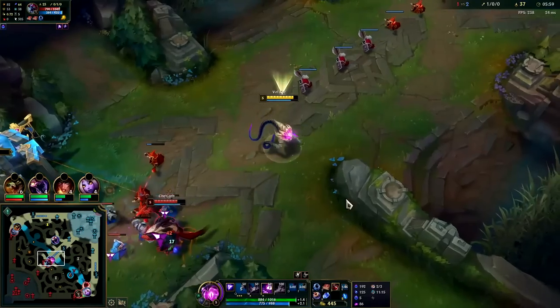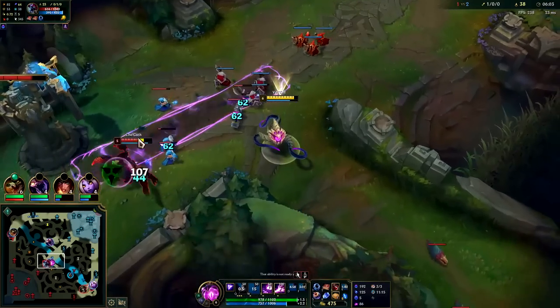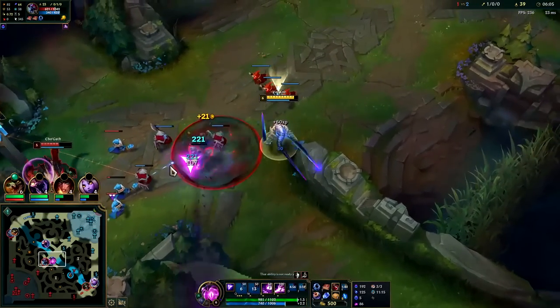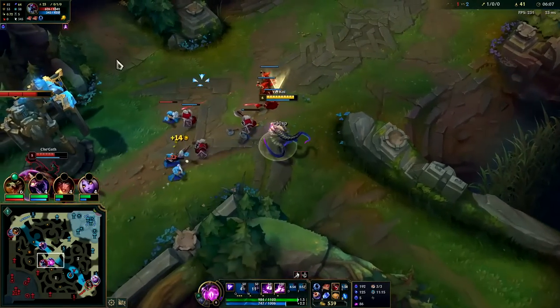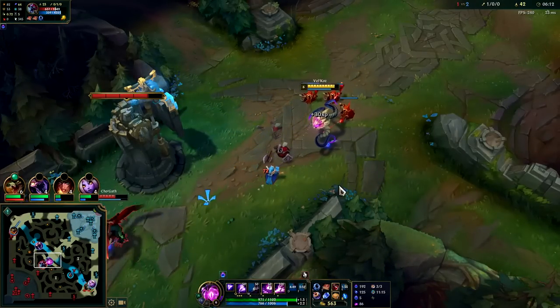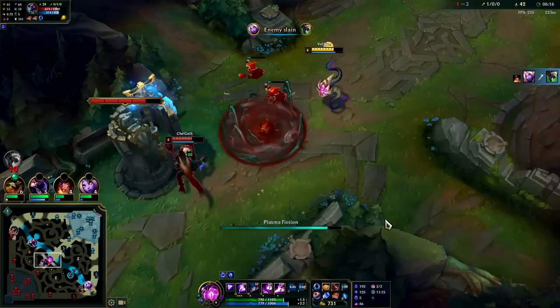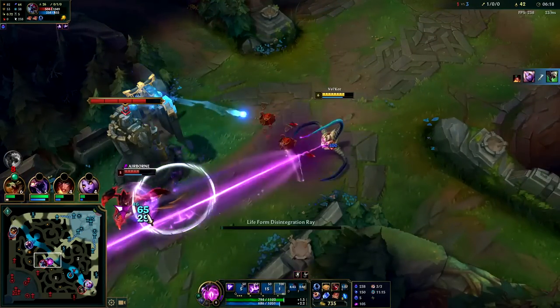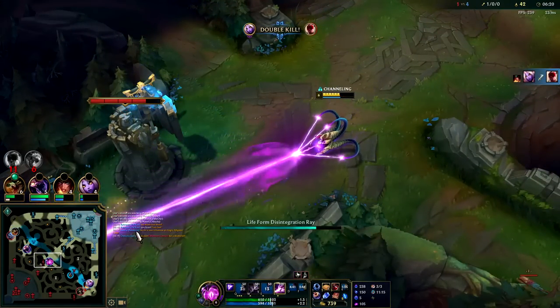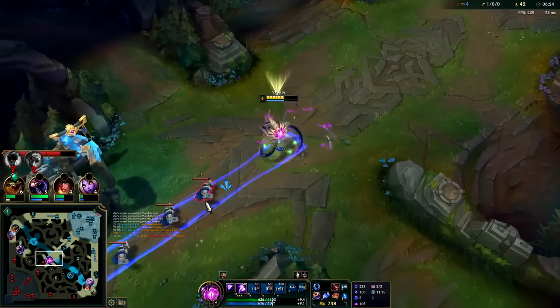Why is he acting like this? His Q's on cooldown, it's like he's bluffing at me right now for some reason. I'm gonna kill him here in a second — he is about to die. All right, we got his Flash. Solid — we'll pop biscuit and continue to shove the wave.